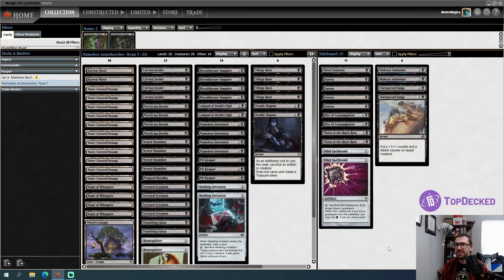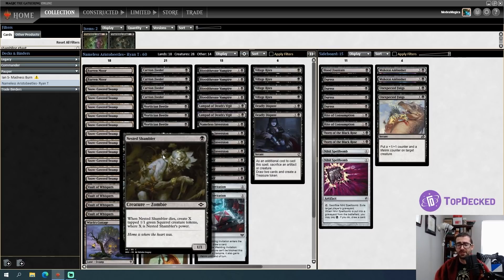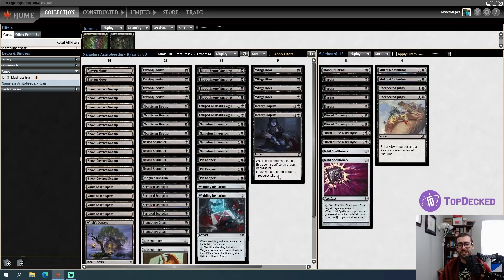One final note: there's a world where I should splash red, since red has another Mortician Beetle-like effect that sees play in a Rakdos-style version of this deck. However, I've never seen anyone do the Nameless Inversion plus Nested Shambler combination before. Anyway, I hope you enjoy — please click like, consider subscribing if you're new, and information about submitting your own deck is in the video description. Let's battle!